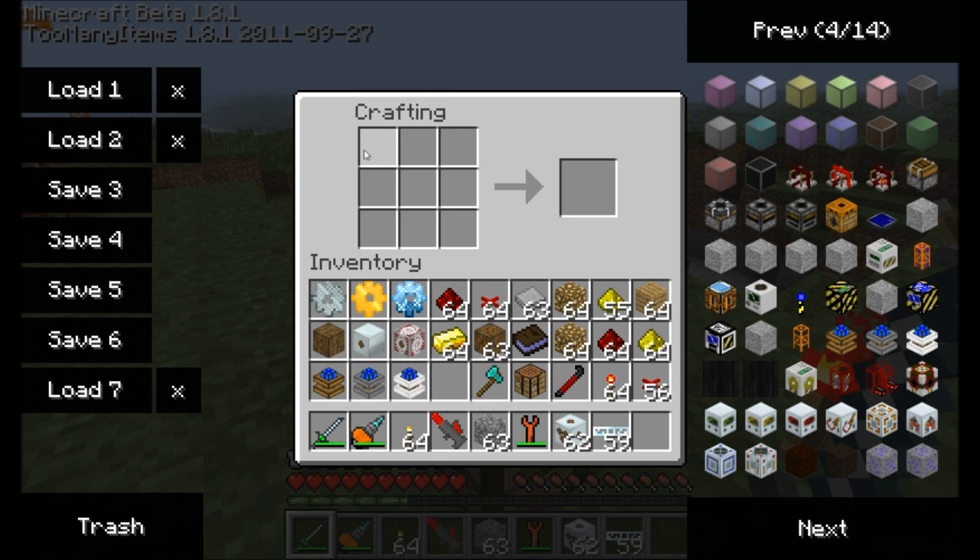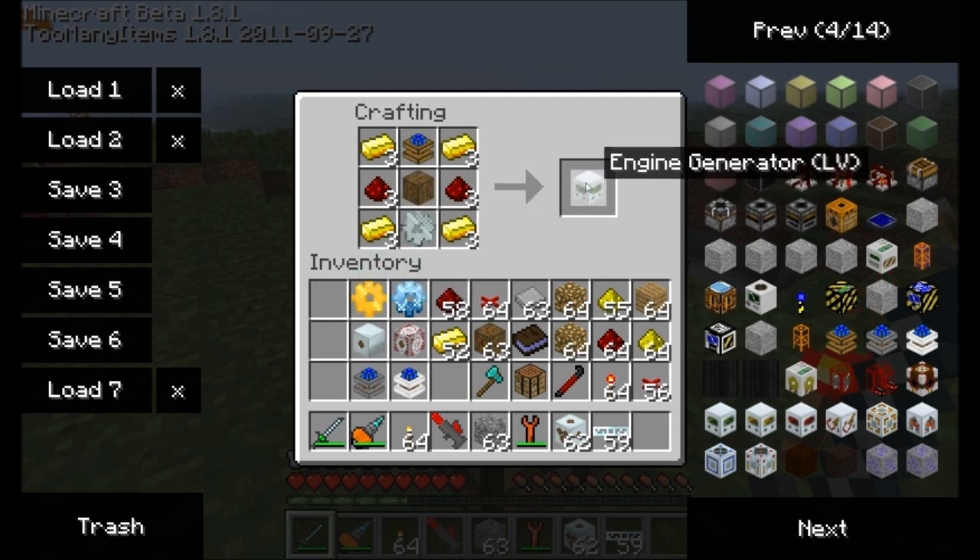This mod will allow you to convert energy from Buildcraft to Industrial Craft. Let's first make an engine generator — this takes Buildcraft power from an attached Buildcraft engine and converts it into energy units. There are three versions that convert different variants of power and emit either low, medium, or high voltage. You're going to need a good amount of gold. Gold in all four corners, redstone on the sides, and what goes in the middle depends on the type. For the lower version, you need a bat box, a redstone engine, and an iron gear — that gives you the low voltage engine generator.